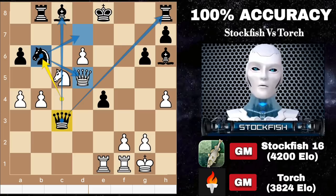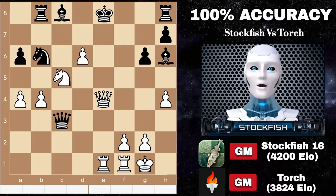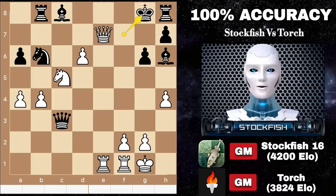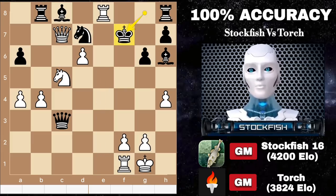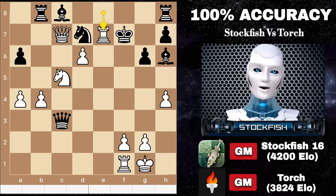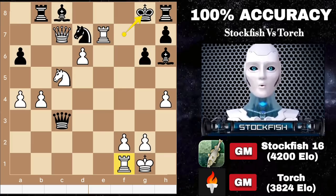He also opened up his queen lines. We have queen takes check, king moves, queen e7 check, king g8, queen c7 to target the rook. Rook e8 check is coming, so we have knight d7 to protect the rook and the f8 square. But it doesn't matter because I have the knight, rook, and queen tactics. So king f7, rook check, king g8 — and I decided to capture the knight with rook.